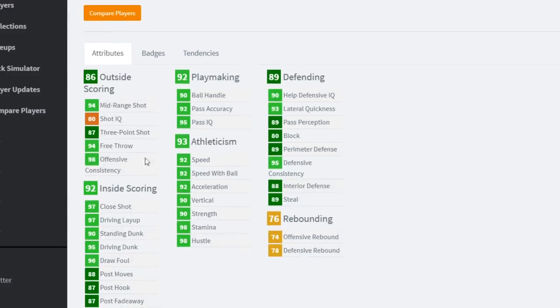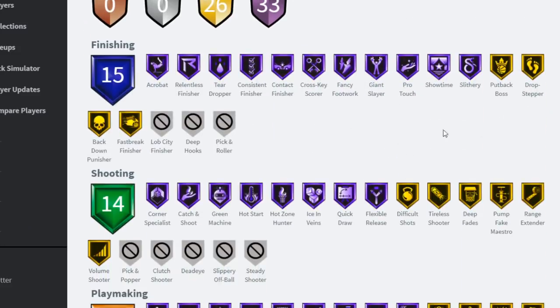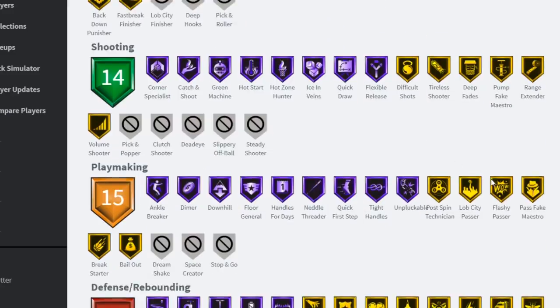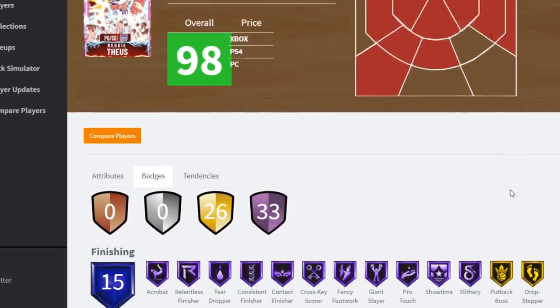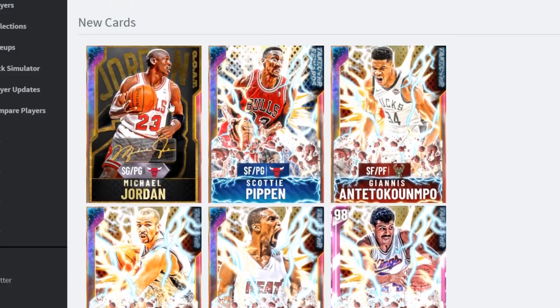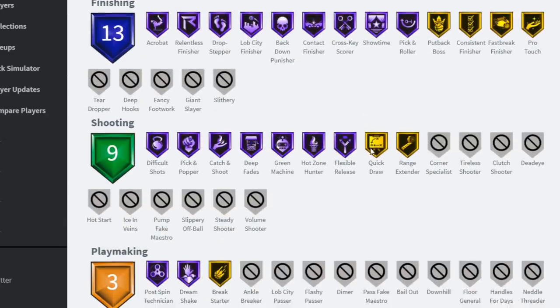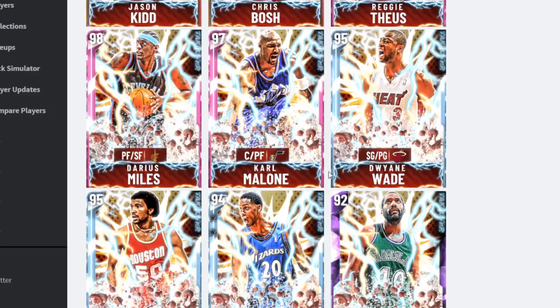Reggie Miller is always been cheesy: 67 point guard, 87 three-pointer, 95 driving dunk - not too shabby. 33 Hall of Fame badges. All these cards are gonna be cheap. Even if you can't afford Galaxy Opal Giannis and those top cards, you'll be able to afford these budget cards because everyone pulling packs will sell their Kidds and Reggies to chase Jordan and Giannis. Karl Malone has 83 three-pointer, 85 driving dunk, 88 speed, 26 Hall of Fame badges.